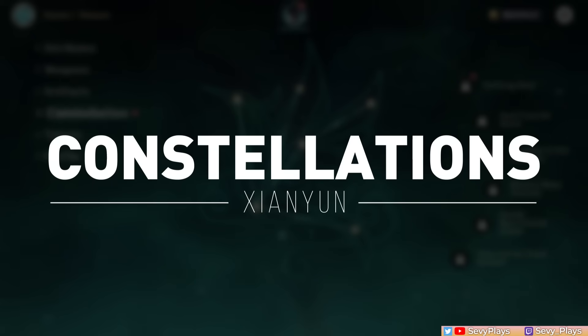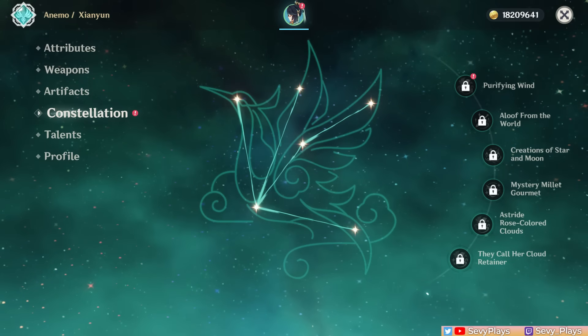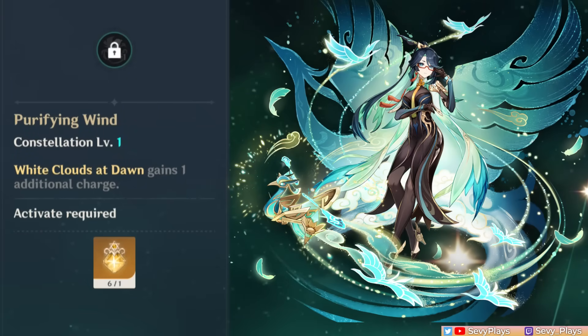At C0, Xianyun does her job and works quite smoothly. C1 gives Xianyun another skill charge. The main practical benefits of this are enabling rotations where you can skill twice, adding particle generation, possibly being able to hit more enemies to stack her A1 buff, and of course, just added damage for her. It's also added ease of exploration for faster traversal.